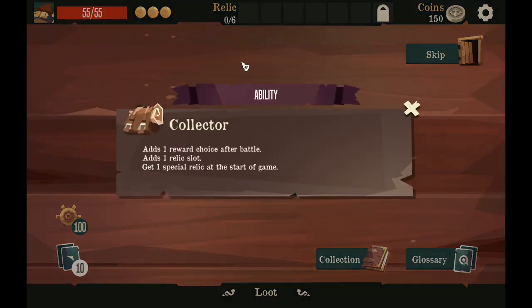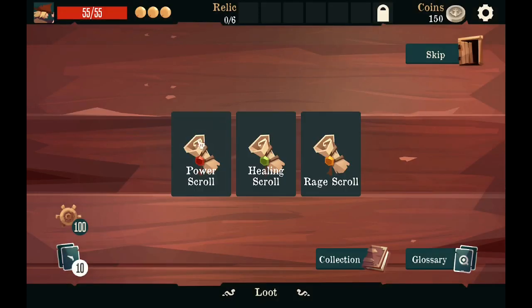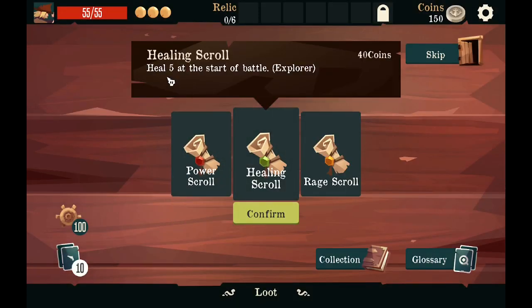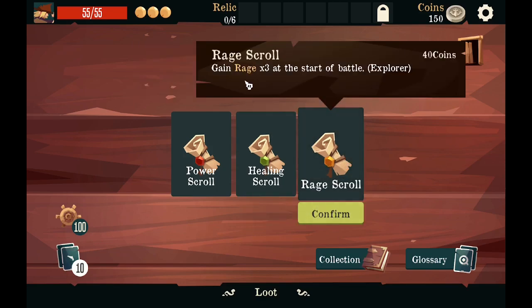I'm trying the Explorer today. He has plus one reward choice after battle and one more relic slot, which is perfect. You gain a special relic at the start of the game — two damage, plus two attack damage. Heal five at the start of battle. Gain rage at the start of the battle.